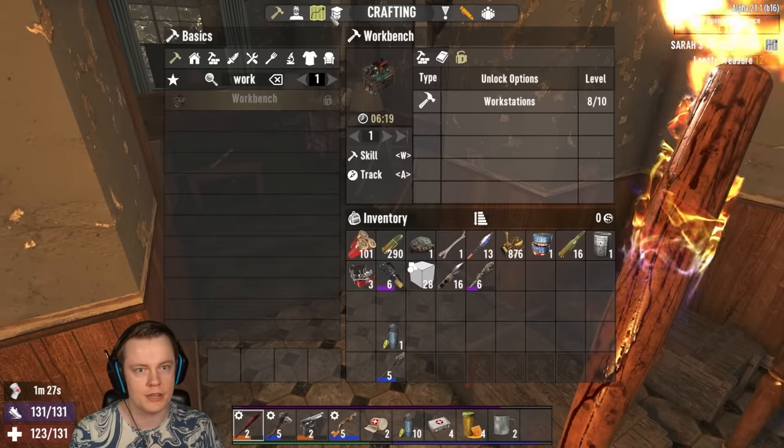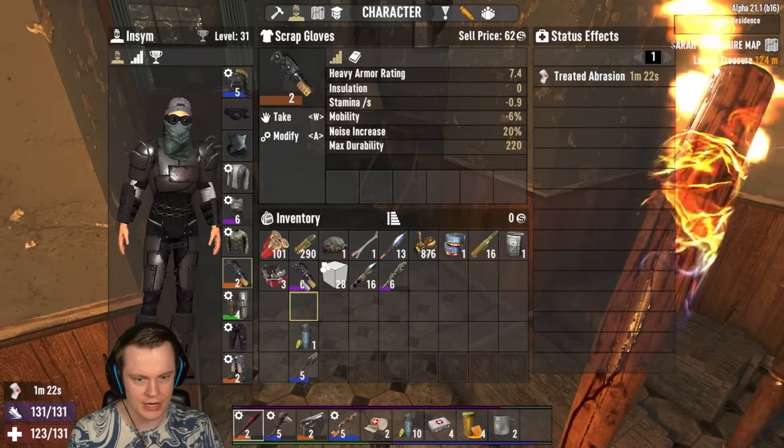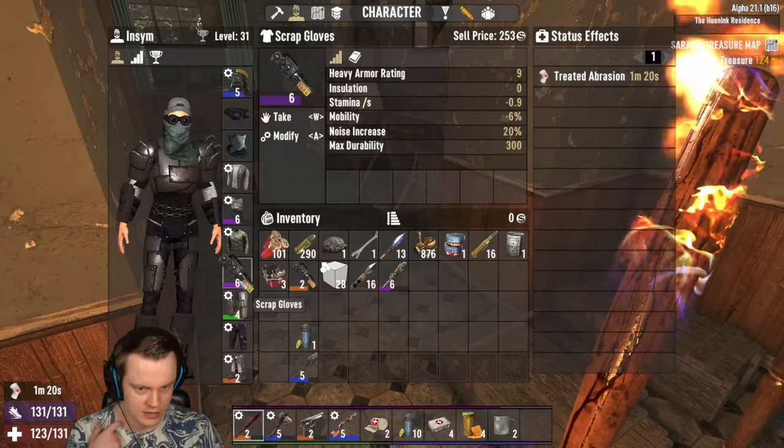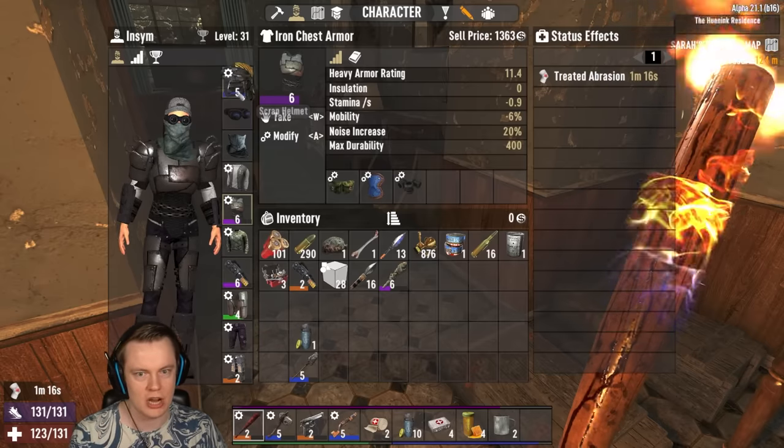This is all the stuff we have, by the way. This is what we got during the blood moon last time — we got a way better item. Legendary, actually. Scrap armor. Look at our armor: we've been crushing it. We got level 6 iron armor.